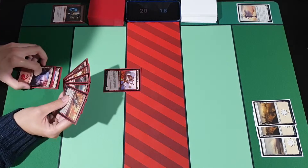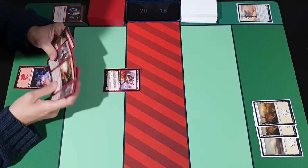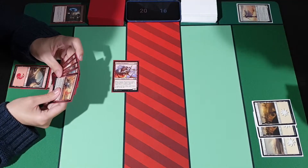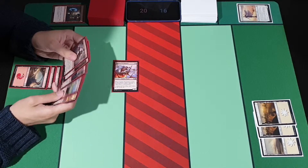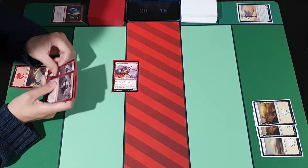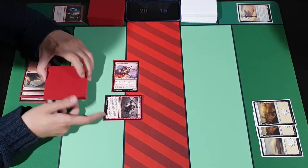Play a mountain, tap two to play the Pyromancer — deal two damage to you. I'll move to combat for two damage. Then play a Chain Wheeler — do 1 damage to you as first strike, it's a 3-3. Your turn.